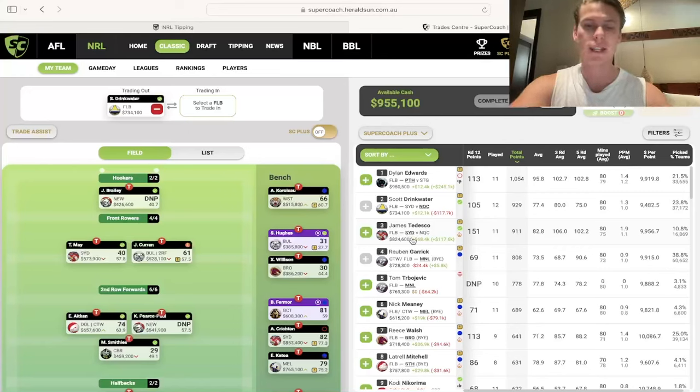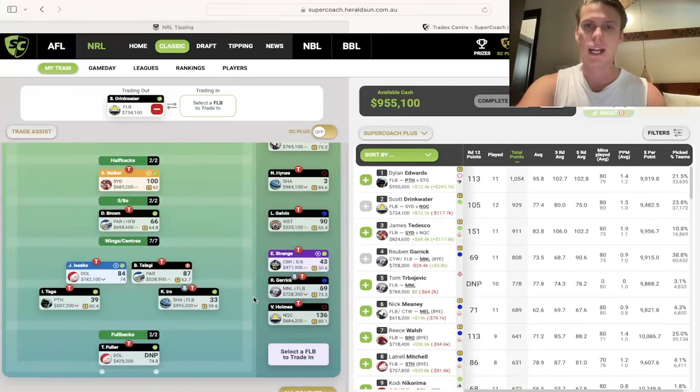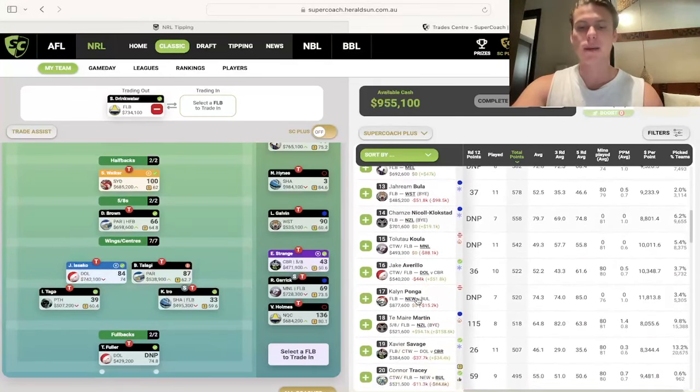He will be more expensive come round 15, which is something I'll have to deal with personally when I look to potentially bring him in — Fuller might be the guy to make way. We'll have to work that out over the next few weeks with injuries. For the fullback position, really it's only Drinkwater and Trey Fuller that you might want to own coming into this week, with everyone else that's somewhat relevant out for round 13.